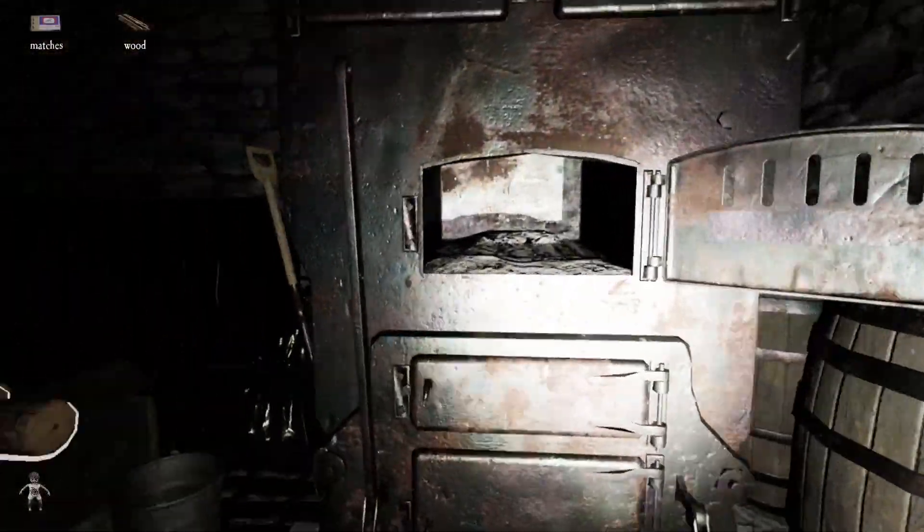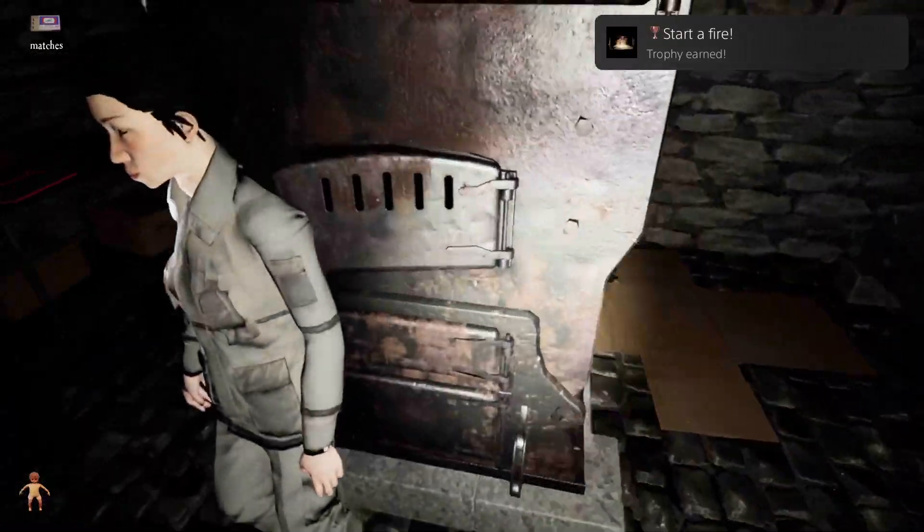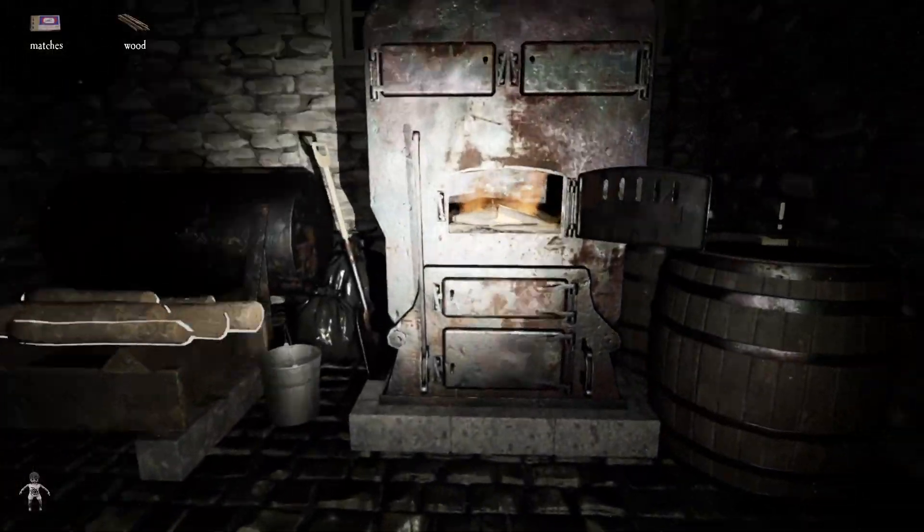How you choose to manage firewood is a crucial step for winning. If you're standing in front of a lit furnace with wood showing in your inventory, try not to waste it. If the furnace is already lit, there's only one thing you should be trying to throw into the fire — the dolls.